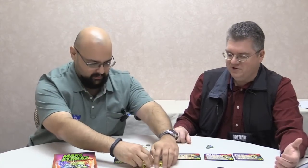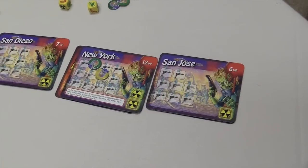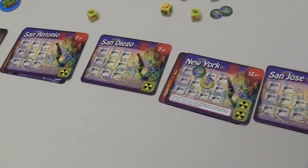All right, Phil, so run me through this a little bit. So Mars Attacks the Dice Game plays in about 20 to 25 minutes. It's three to six players, so we'll have an imaginary player here. He's probably going to win. Playing against me, he will probably beat me. So we will make you the first player, just because I want to be nice, and on your turn you roll all of the dice.